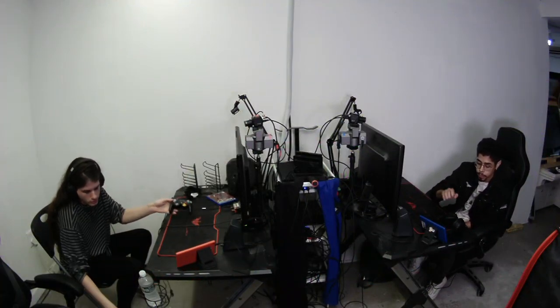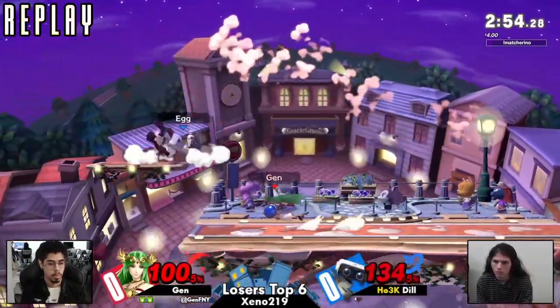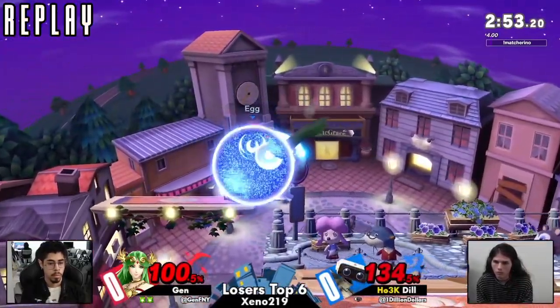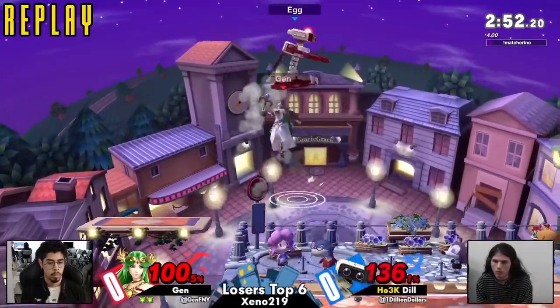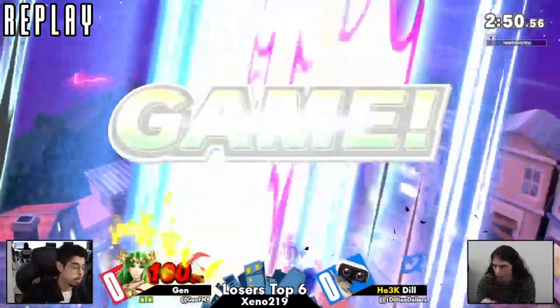Two-stock coming out from Jen. Great scoop. Shoutout to the matcherino, now at $4. Four Arizona Iced Teas for four mini things. That up air caught from so far to the right.